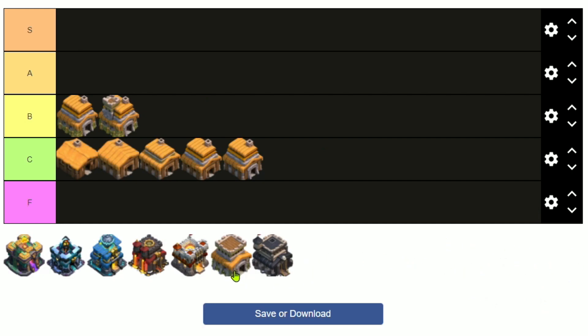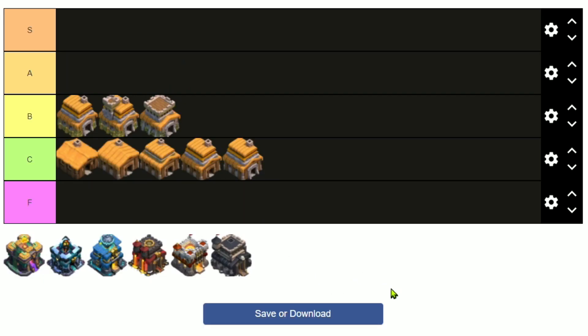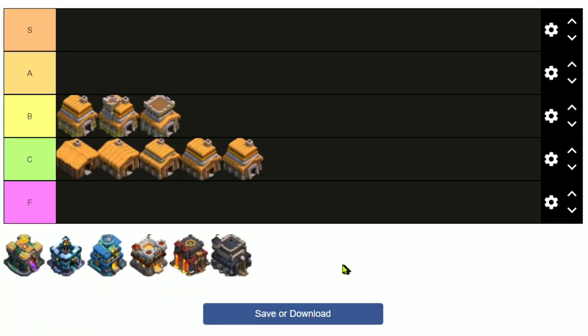Town Hall 8 — this is where the game really gets fun, but again I used to love this town hall level and it just got too easy. I'm putting it in B. You can spam anything down and you're going to three-star. It's just meh — it used to be so much better, but it's just too easy now.